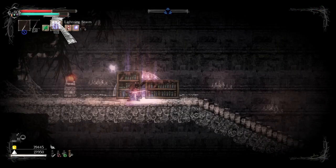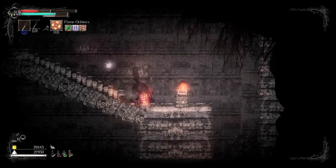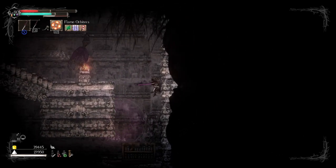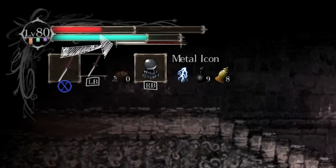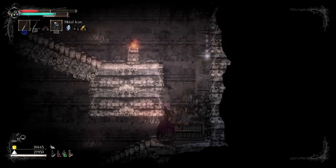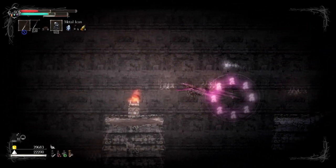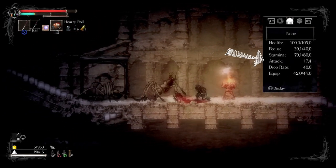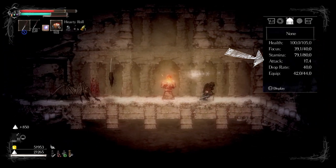Focus works as your magic bar or mana. It depletes when you use spells, prayers, miracles, and incantations. Unlike stamina, it does not replenish on its own, but can be replenished with items or at a sanctuary. It's the white bar below your stamina. Also, as your focus gets depleted, you will slowly get fatigue, lowering your maximum stamina until you rest at a sanctuary or use an item. Attack is the amount of damage the player will do with an equipped weapon — the higher the stat, the higher the damage you can deal.